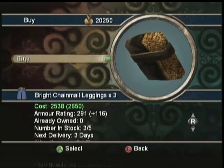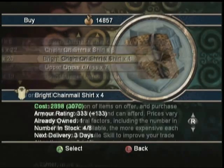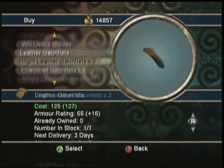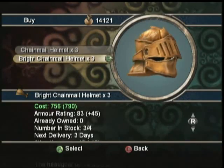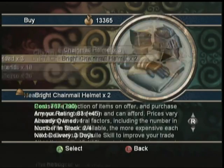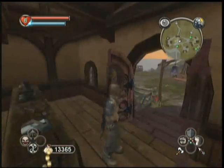There's five pieces: feet, legs, torso — like always — basic stuff. Hands, and the Bright Chainmail set also has a helmet. Cost about 7,000 gold or so. Not too bad.